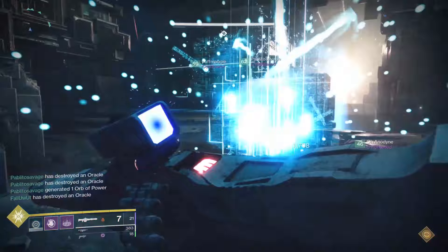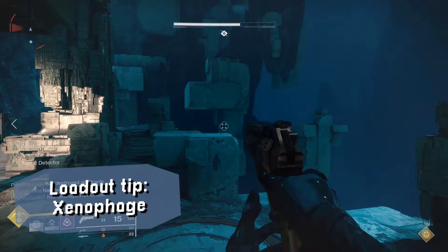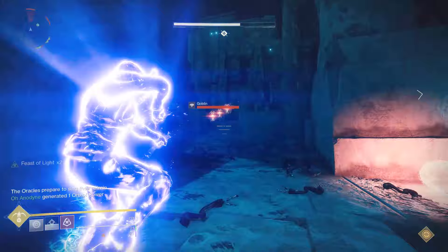I highly recommend Xenophage for this encounter if you're an oracle killer. Xenophage can one-shot any oracle, and if you're ever pinned down by a Hobgoblin sniper — which will be popping up around the map — you can one-shot them too at any range. For team add clear, same as before: Witherhoard is cracked, Anarchy or even Telesto are fine — just use whatever you find effective for add clearing and keep the oracle killers alive and Vex-free.